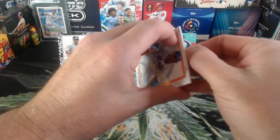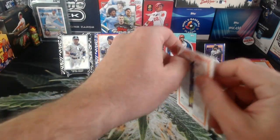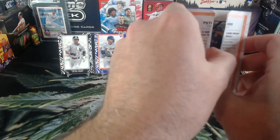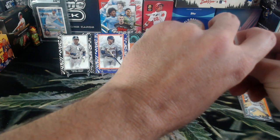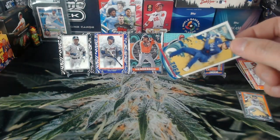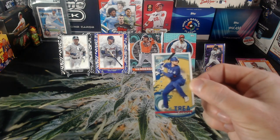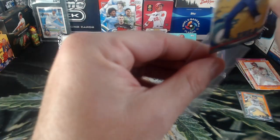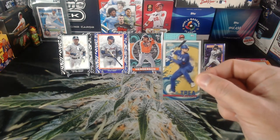Pete Alonzo. The 2022 ones are really coming off — just peeling off. All right, that's nice to see — a Dodgers player. Oh my goodness — Trey Turner! 41 out of 75. That's a nice one for me to keep, being a Dodger fan. It's cool.